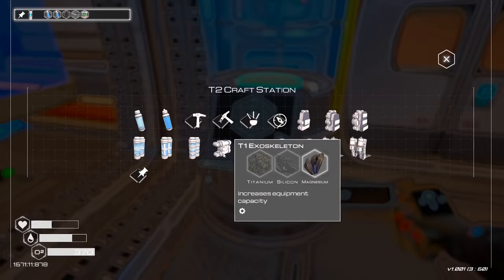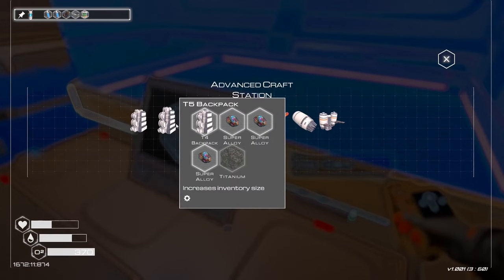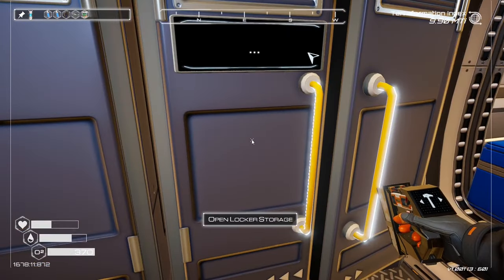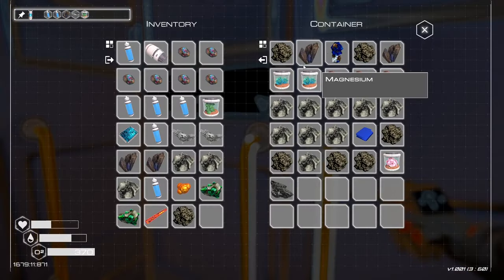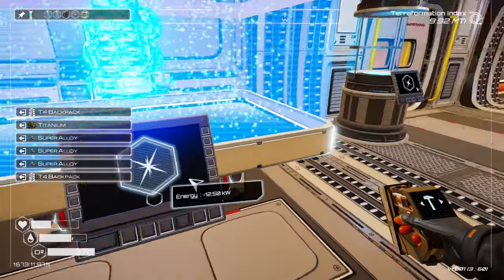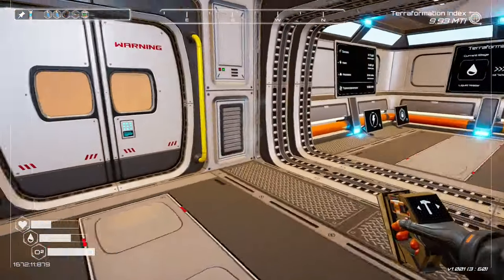I thought I got one of the backpacks open — oh yeah, I got that one open. I don't have a huge amount of super alloy though, so I might hold off on that one. Actually, let's build it — it sounds like we've got a storm out there, and being able to carry more stuff back is going to help us in the long run.